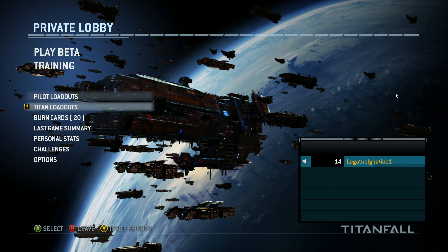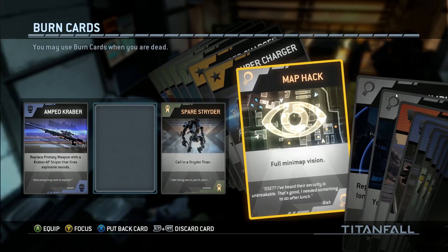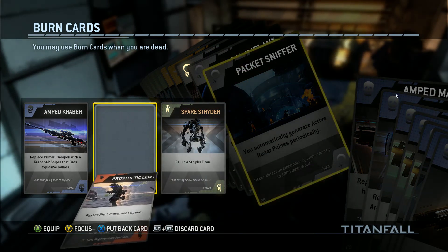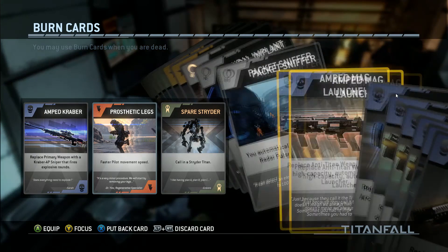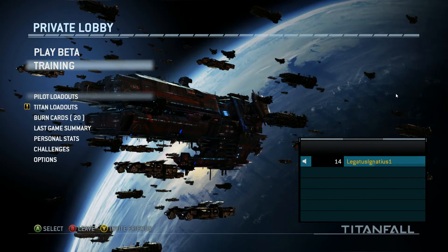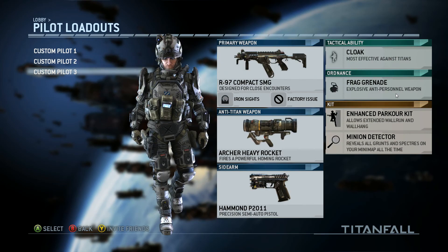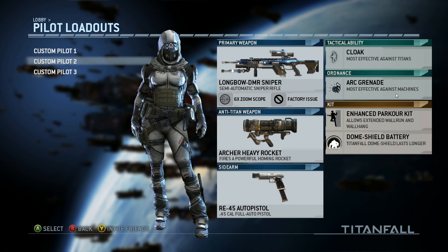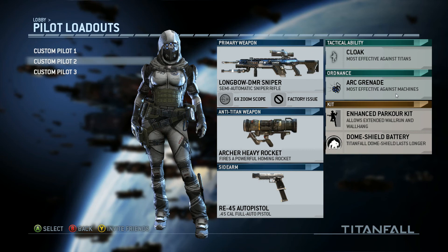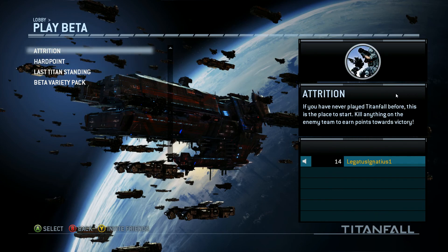Let's go play. There's training, which I've done. Burn cards — I am going to try to call in the Strider, which is a different type of mech I'd like to try out maybe in this video. Here are my pilot loadouts: I have a semi-automatic sniper. Not too good with the sniper so far — I've only played this for like three hours, and I've only had the sniper for like an hour of that. Let's start out with some Attrition.